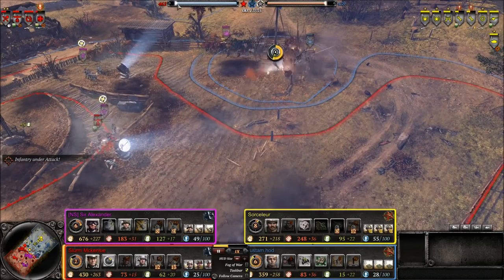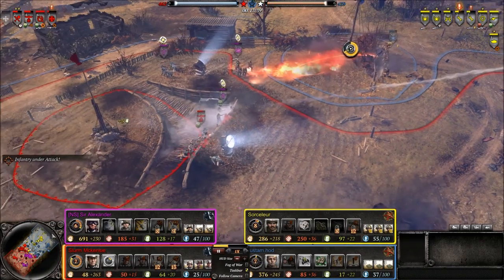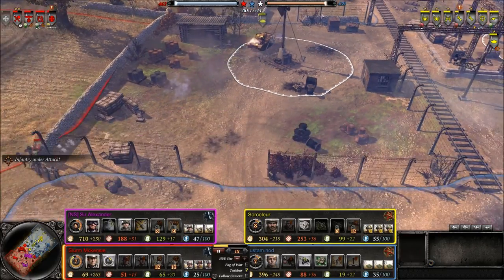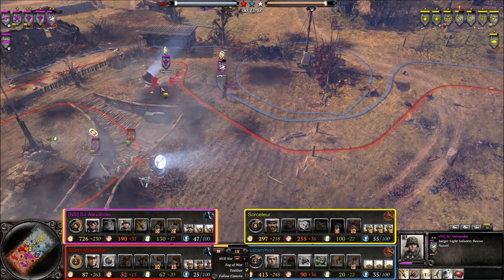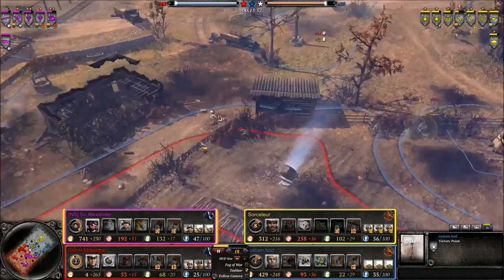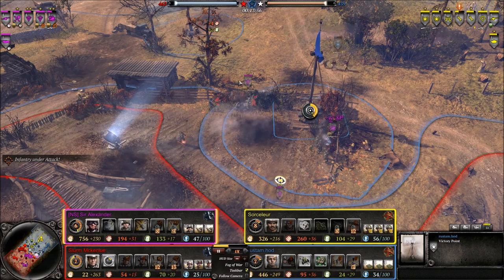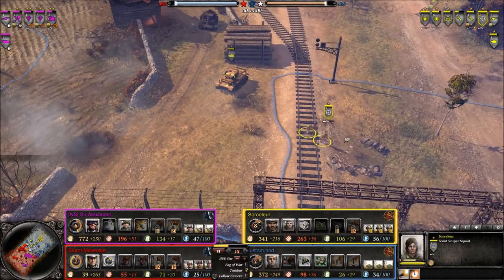Score so far: OKW at 462, Russians at 439 — so a very close game. Nobody has the center victory point right now, so you could easily send an engineer squad to take that and start reducing the OKW score. Panzer Fusiliers and Volksgrenadiers are now moving to take the victory point, which will leave the OKW with two victory points and reduce the Russians' points very slowly. Sniper moving back in, and the Panzer II just sitting around waiting for something to engage.